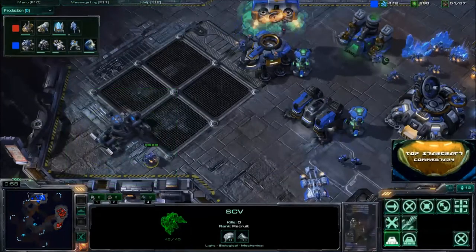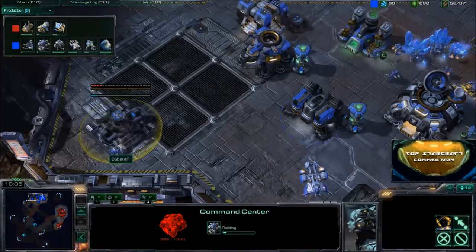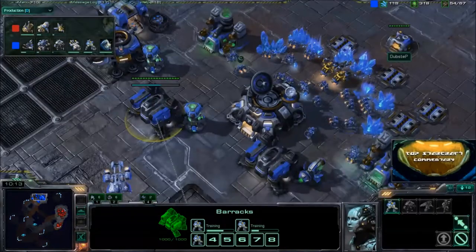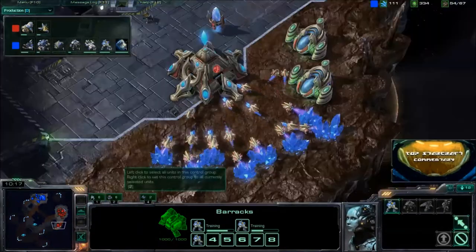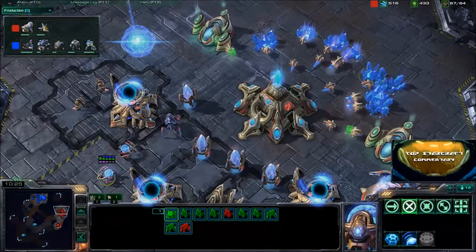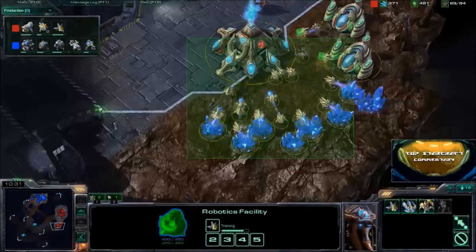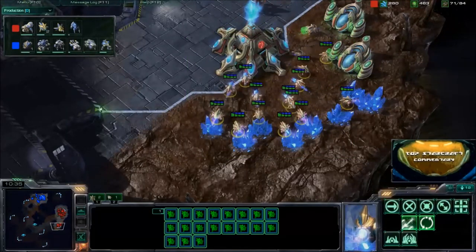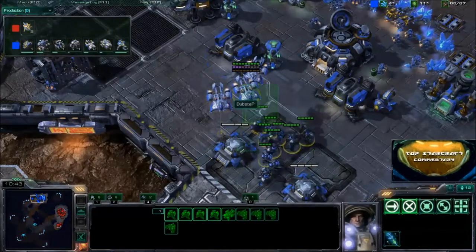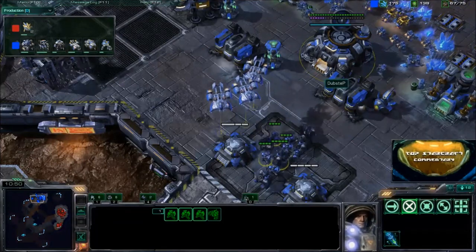Dubstep expands very late — at ten minutes he's just starting his Command Center, something he needs to work on. Every second Fourire is able to mine with no pressure being applied hurts. A drop right now, maybe trying to snipe the Robo or dropping into the expansion, could really catapult Dubstep back into the lead. But instead he's bunkered up his front with units doing nothing — he has Medivacs and should at least be feigning a drop, scouting, doing something.